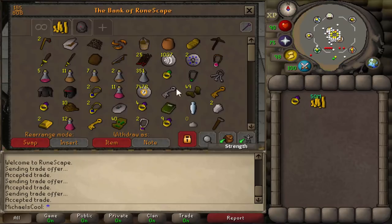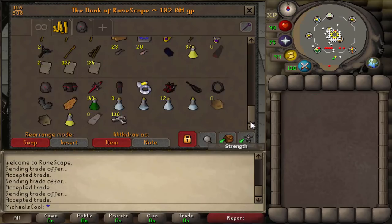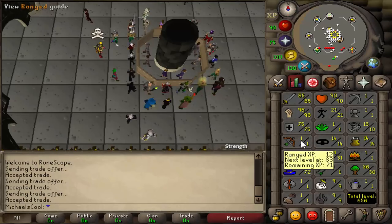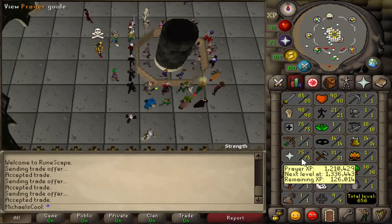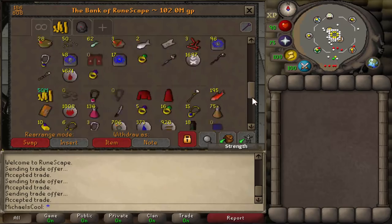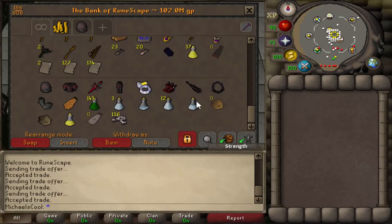If you look at the bank and put everything in, you can see 102 mil are still here, so I used a total of 48 mil to train those stats. I'm not sure where I used most of the money, but I clearly used some for prayer, quite a bit for potions and for Nightmare Zone rounds, and there's probably still like 2 mil in the Nightmare Zone coffer. With that strategy we can easily figure out how much money I spent on the alts in the end.